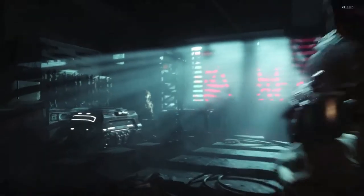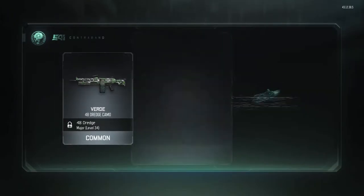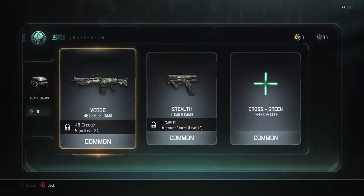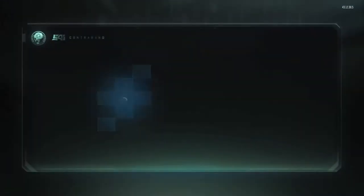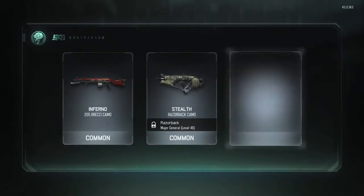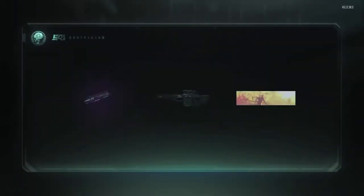Come on commons, give me something good. We got five more commons left, and here we go. We got useless, useless, and useless. Ugh, I hate these common camos, I wish they just removed them. Like, does anyone actually use the common camos? Inferno — nope. Stealth — no. And Field. My gosh, this is awful. Maybe I should just start buying rares.